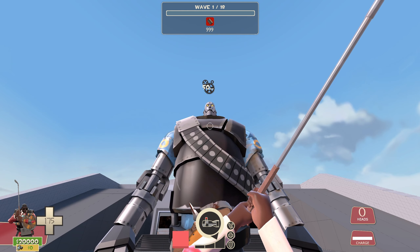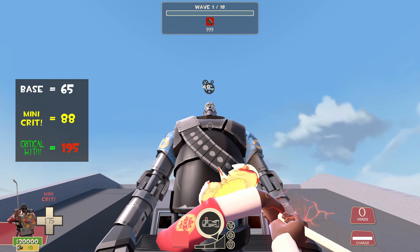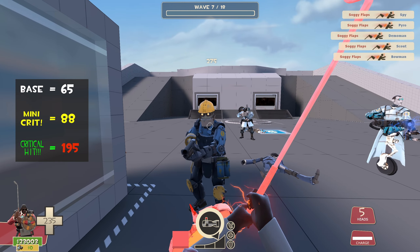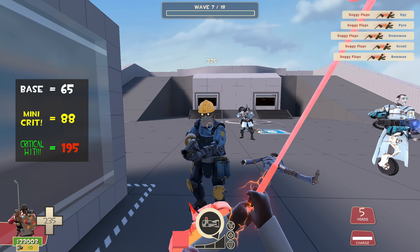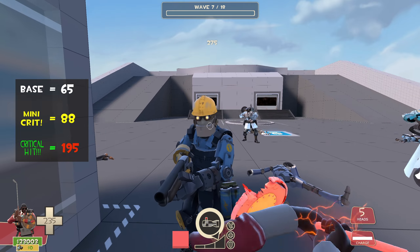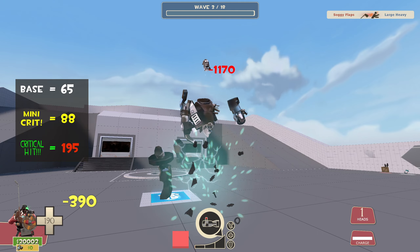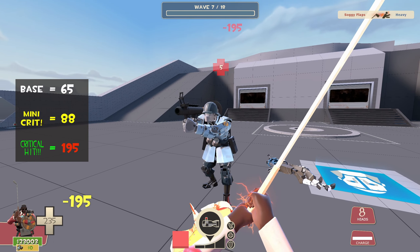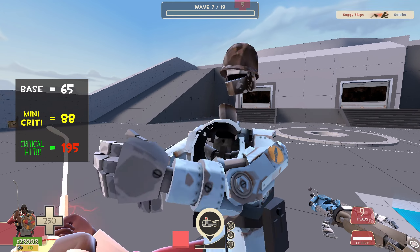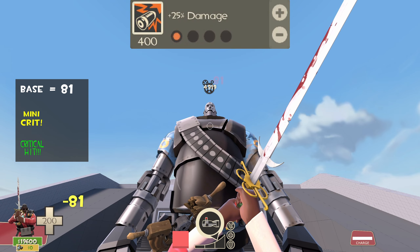We need to go over the damage upgrade in depth by discussing damage breakpoints. A sword with no damage bonuses deals 65 base damage, 88 on minicrit, and 195 on crit. With crit damage, you can one-shot 6 of the 9 standard robots. The Engineer bot can't be reliably one-shot since in MVM he has either 275 or 500 health and it's impossible to tell the variants apart. A Steel Gauntlet has 900 health but takes double melee damage, needing 3 crit swings to die. Unfortunately, 195 damage is barely enough to kill a Soldier when he's at max health, which can hinder Demoknight's performance without nearby teammates dealing prior damage.